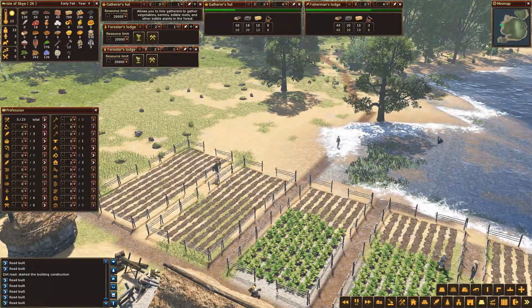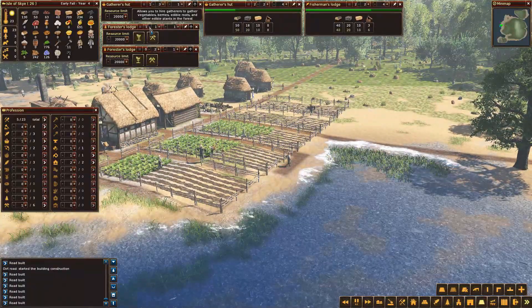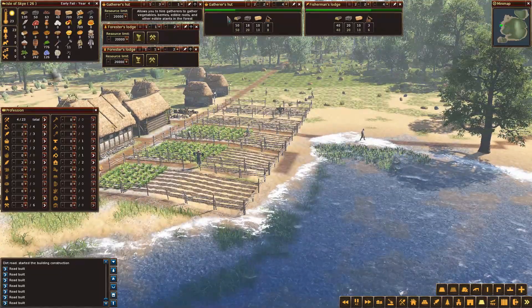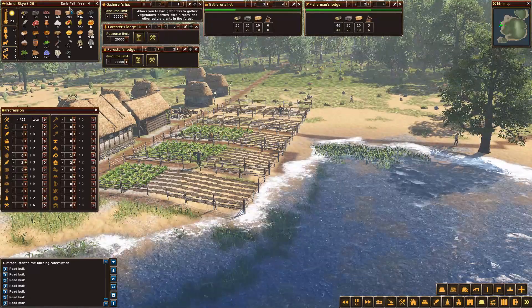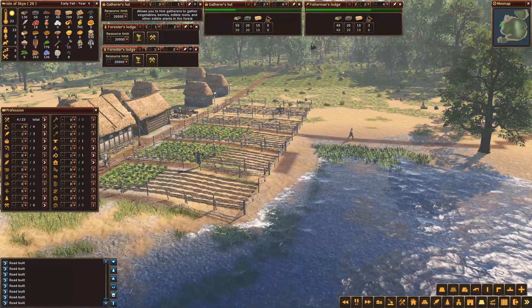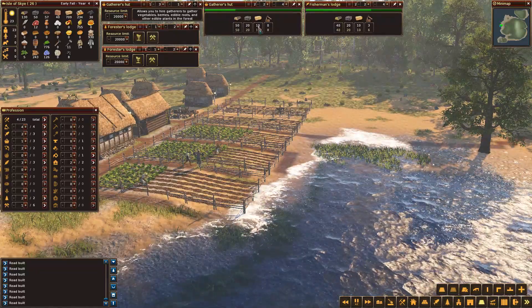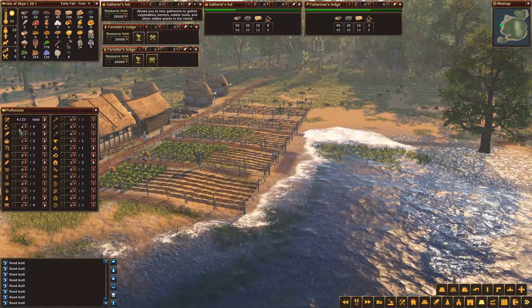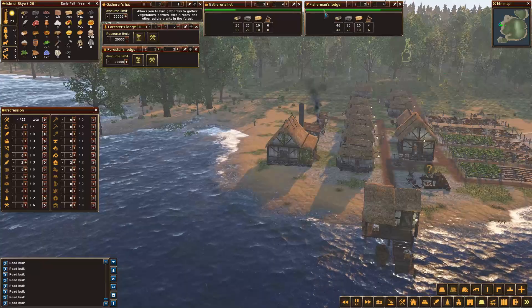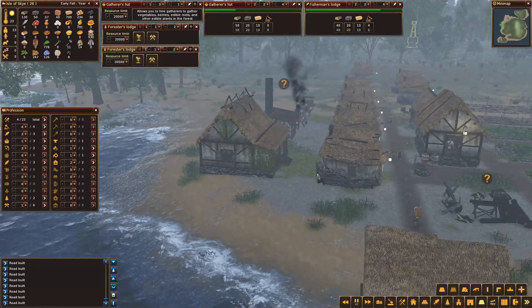Do I get a second Forester going to keep the logs coming in? I think I probably do. Let's decrease both to one — we'll have two Foresters going. We've got that Gatherer's Hut going. We are into early autumn. I've got four builders working. They're almost done with this one, then I can deploy my four builders to do something else. So it's one Fisherman's Lodge and one Gatherer's Hut they're working on currently.